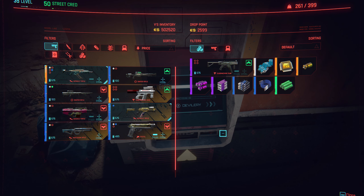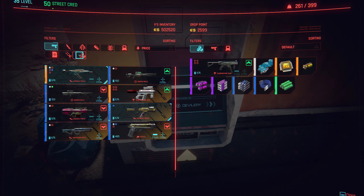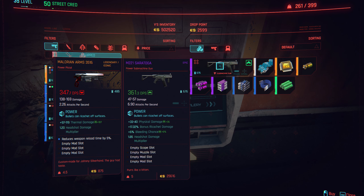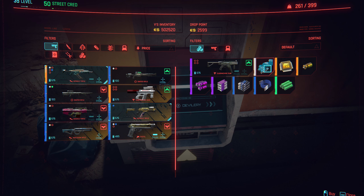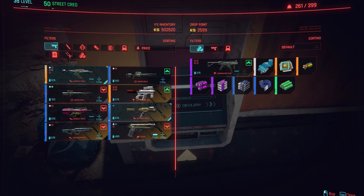You can see the machine clearly and you have these items in it — basically your inventory. Let's say we want to create another couple of copies of these; just click on it once or twice. Same with these, and you can click away as much as you want.